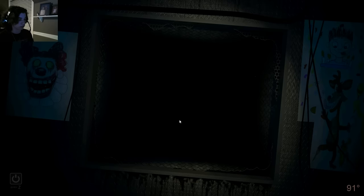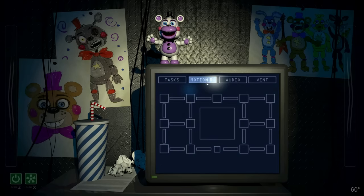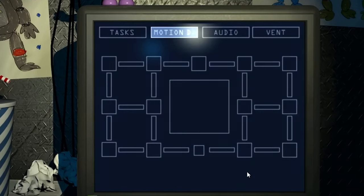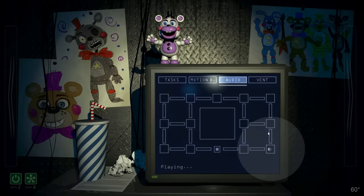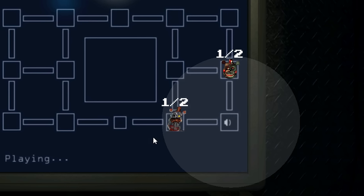Now that we know how the animatronics can move, how can you defend yourself against them? Aside from doing tasks, your computer can be used for three different tools that can help you throughout the night, though we'll only end up using one of them in the actual strategy. Starting off with the motion detector — it's quite simple. It'll produce a clicking sound whenever an animatronic has moved, or whenever it's first turned on, and display the positions of all the animatronics. The audio lure also displays the locations of animatronics whenever it's active, though only if they're located within its circular range. It has a 50% chance to drag any animatronics from adjacent vents to wherever it's located. Out of all the tools, it's the least useful.